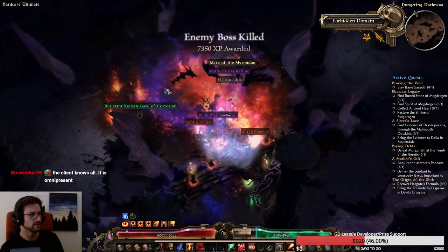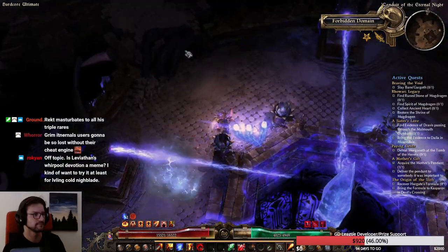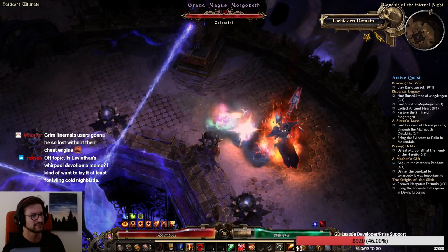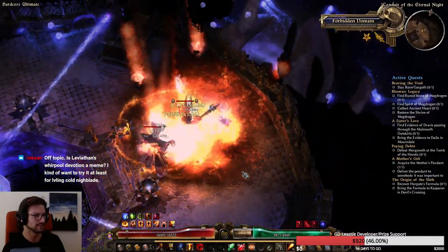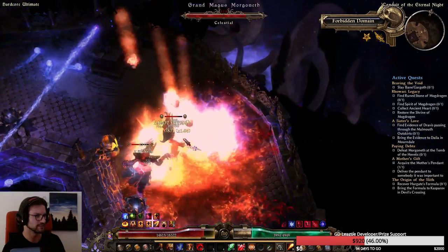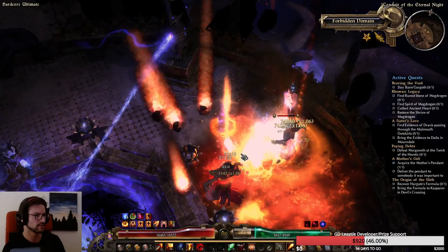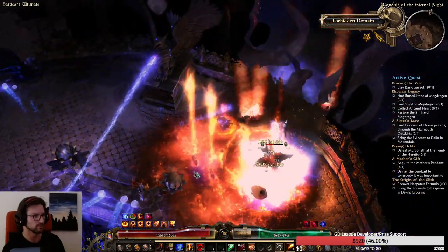That was actually surprisingly easy. Got hit — scuffed. He's spinning instantly anyway. At least we killed the Shayis with all the OA, no problem.